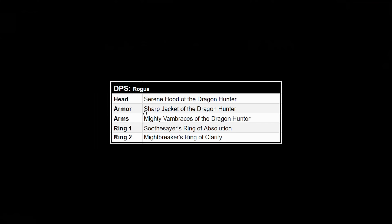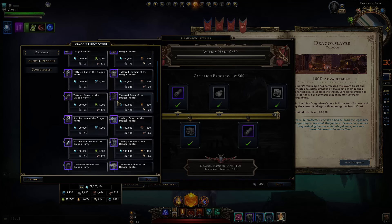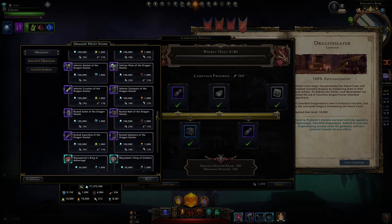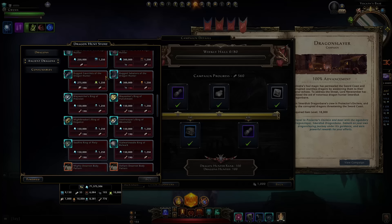If you are a rogue, I would get the sharp jacket instead, or even the tactful leathers as per the recent build I posted. The rest is just the same. You can check all this gear — it's all coming from the Dragon Slayer campaign. Have a look through it and note the different names. In the first section, there's the Mightbreaker's Ring of Clarity, which is very good for damage dealers — just stay within 20 feet of your enemy, which is usually what you want to do anyway to get all the team buffs.